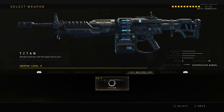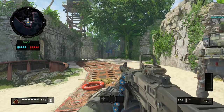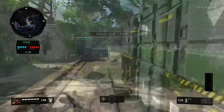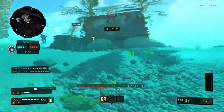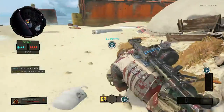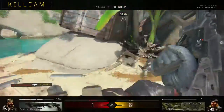The next weapon is the Titan. The Titan's Operator Mod is the Suppressive Barrel. I didn't get to read the description for it because I didn't get to unlock it, but I did get some gameplay through the Heist Game Mode. And I honestly didn't feel anything from it — I thought it was more of like a suppressor, but it didn't sound like a suppressor. So I couldn't really tell what the Operator Mod did.